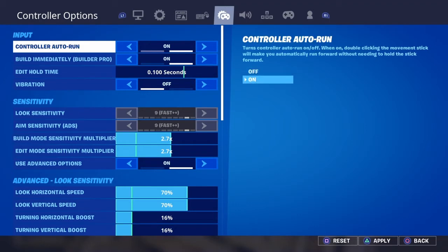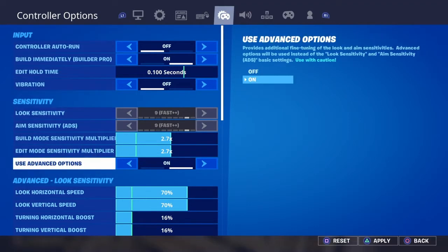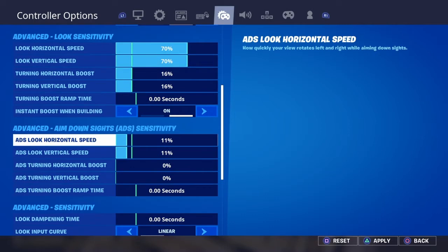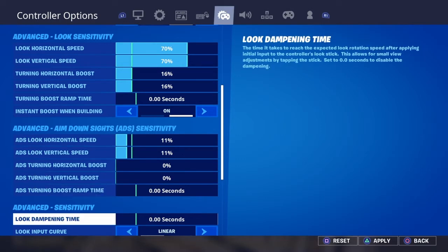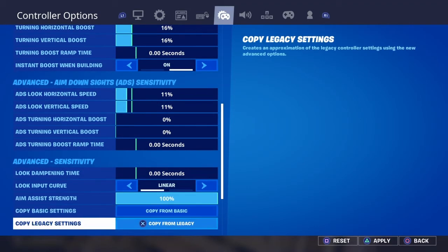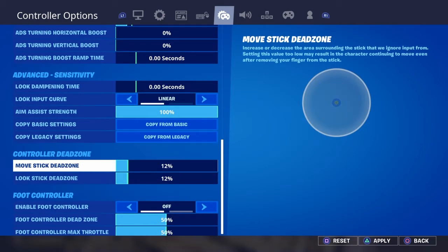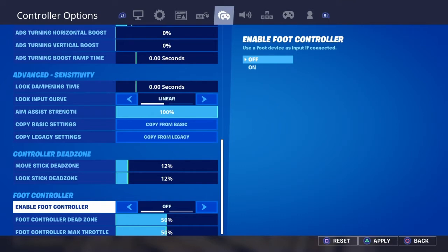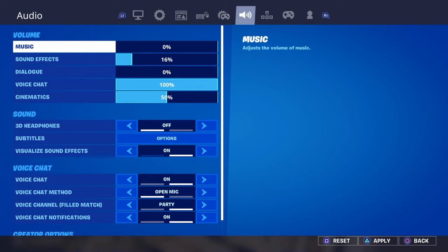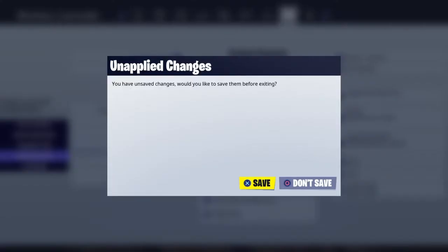Auto run off. Look that — will speed 70, 70, 60, 16, 0. Add her total speed zero, damping time zero, linear. Aim assist strength 100, copy from basic, copy from legal move. Enable foot controller off, foot controller dead zone off, max 50, 50, 50, 50, 50. That's basically it.